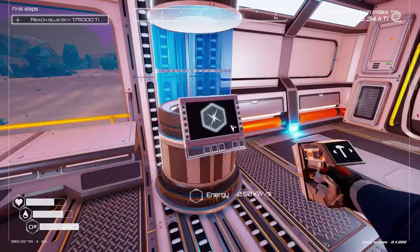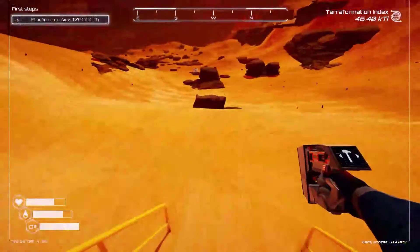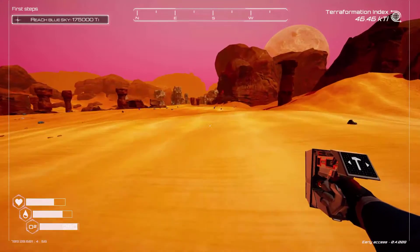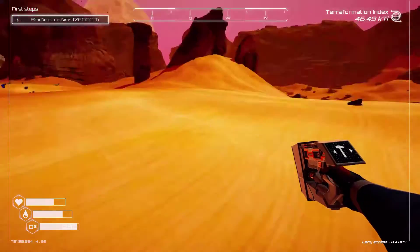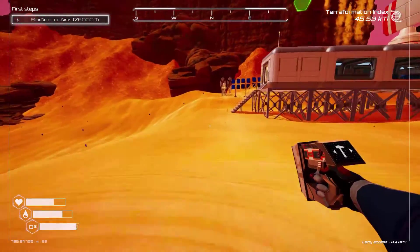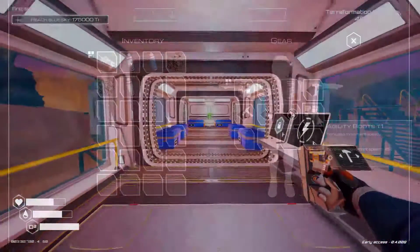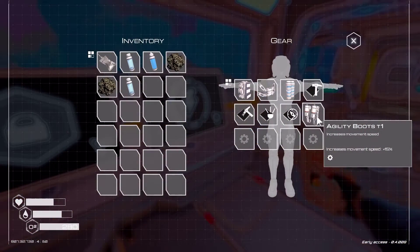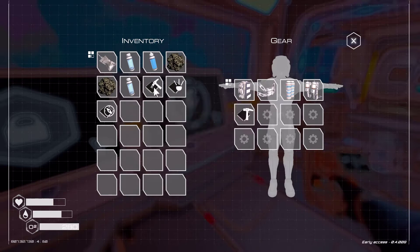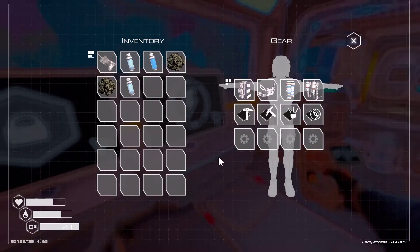We put the agility boost into our slot. Now when I run and jump... it's a little faster, maybe. We really need the jet pack — that's what we need. It says it increases our movement speed, but it doesn't really seem like it did much.